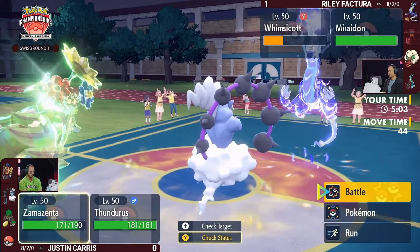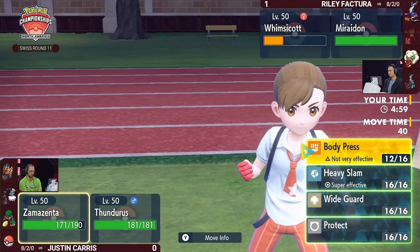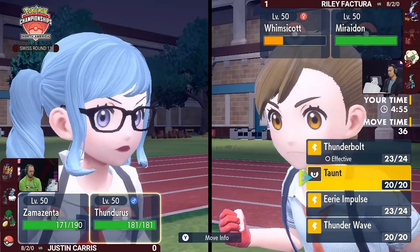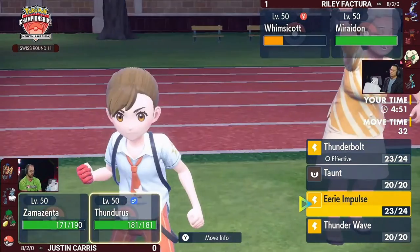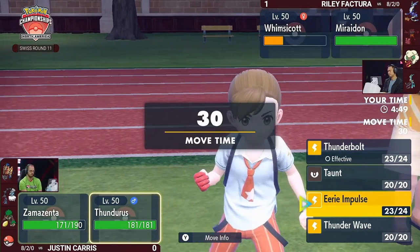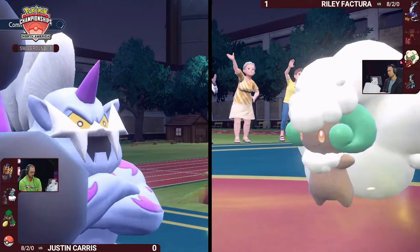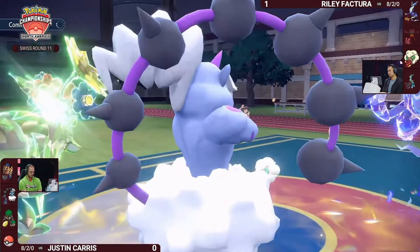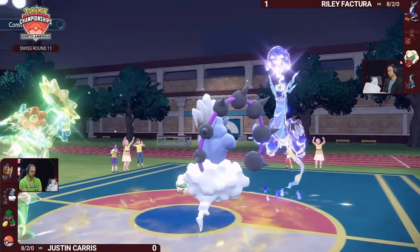Riley has to choose what to do with Whimsicott. Do you want another Tailwind, save it for later, or Encore into Body Press again to lock Zamazenta out from damaging Miraidon? But if you do that, you probably lose Whimsicott to a Body Press, leaving you down to your final two Pokémon — both vulnerable to Eerie Impulse. Too bad Whimsicott missed the Encore onto Rillaboom; locking it into Grassy Glide would have been ideal.